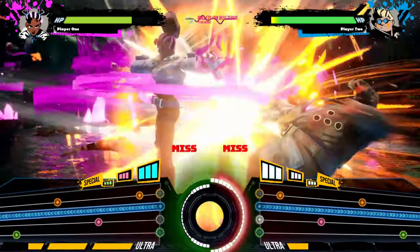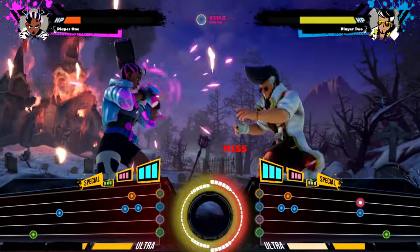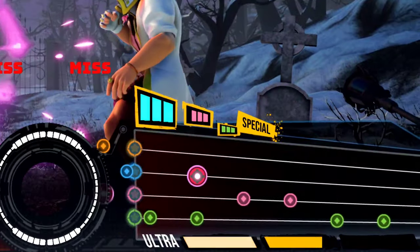Input her level 1 special for a spin and spray. Rosetta's level 2 special leaves tricky traps on the opponent's fight chart, adding damage for each spray grenade hit.